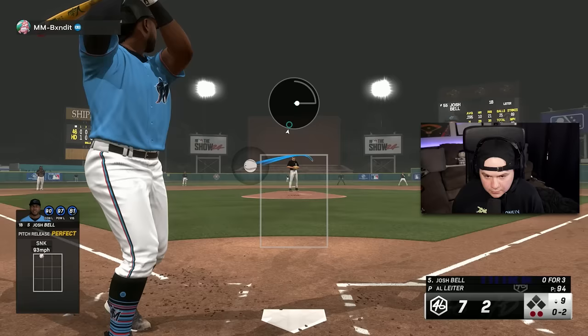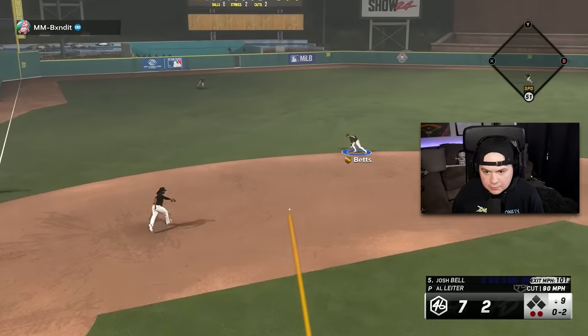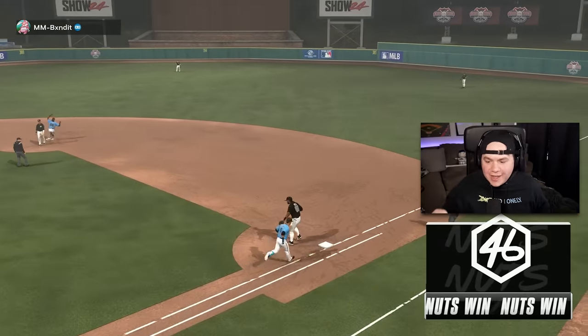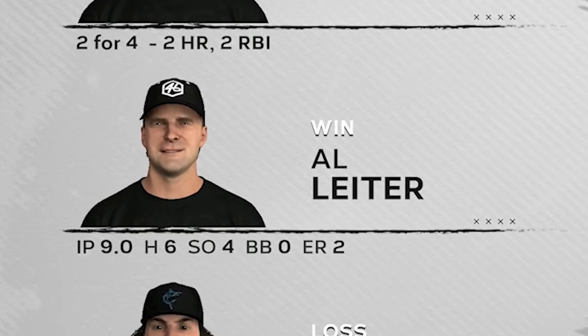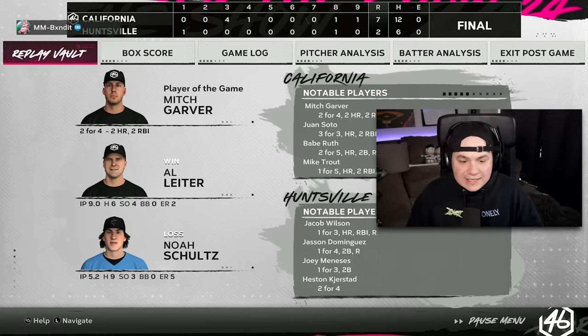Weak — we got two outs. O-2 on Josh Bell — I'm going to the cutter inside to finish this game. And there we go — Al Leiter, complete game victory in his debut to the God Squad! Mitch Garver gets player of the game with his two home runs, but we all know this was all about Al Leiter. Nine innings, only two runs allowed — gave up a home run to Jacob Wilson and got into a bit of a jam in the first, but overall he was dominant. Al Leiter definitely looks like a solid pickup if you can get there in the collection.